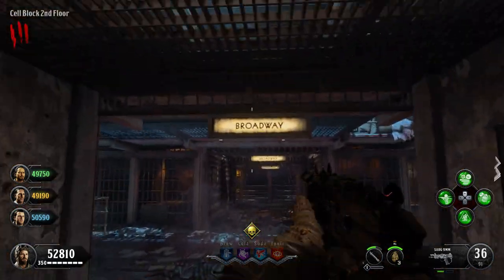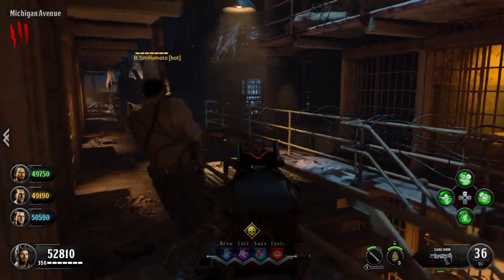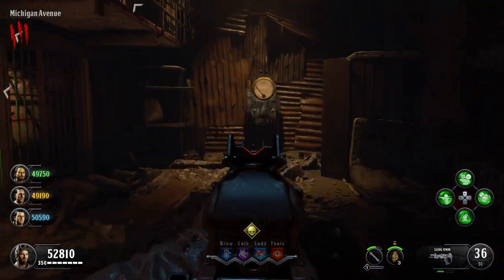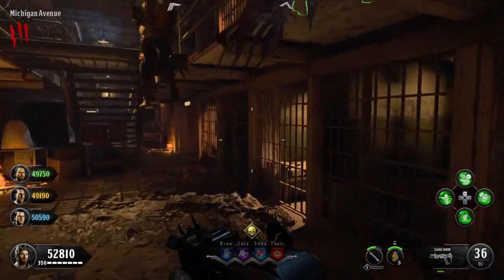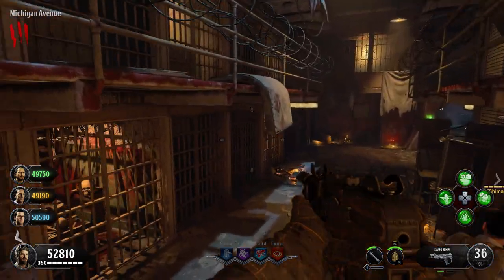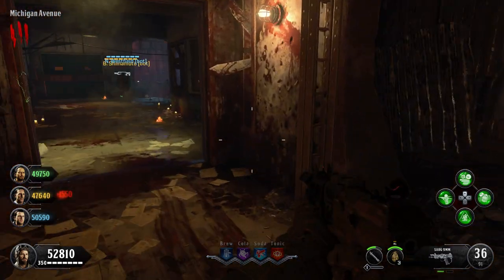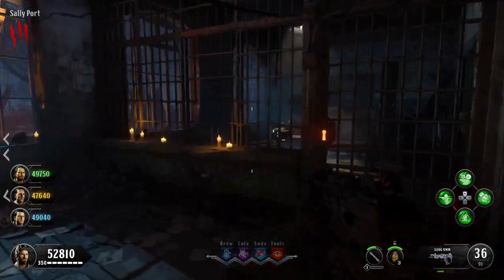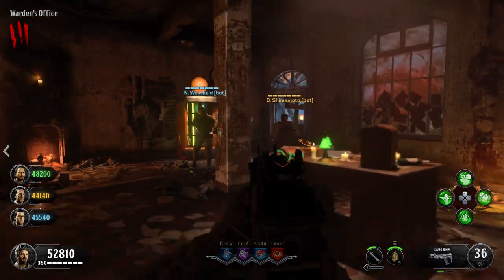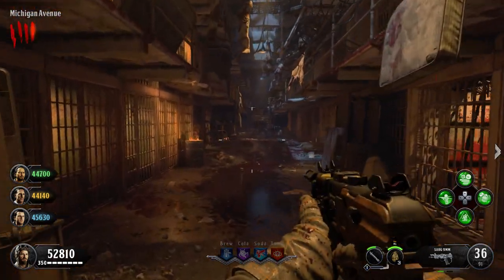If you go up here, you have the Broadway Street area and another dog location where you can fill up the dog for the Hell's Retriever. You can use the shield charge to open this area up — there are other tutorials showing how to get the shield charge. On the right side of the stairs is going to be your Warden's Office. You can't open this until you get power. Once you get power on, you can open it up with the Warden's Key. There's actually a new area over here too.